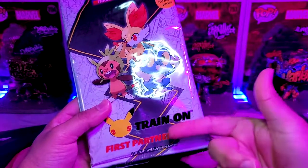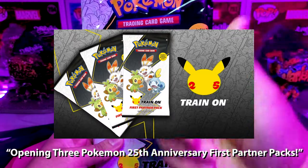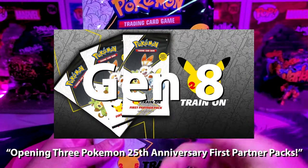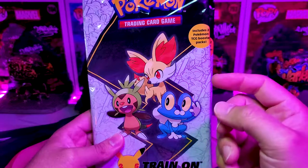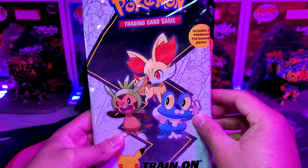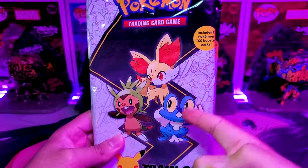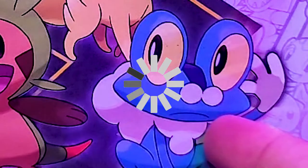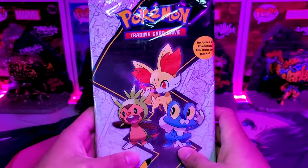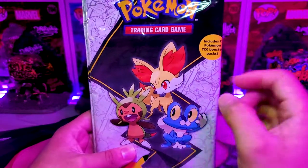...that First Partner Pack, like we did last time. They had the Gen 1 Pokemon on the front, but this time this is from X and Y, so Gen 5 I believe, with Fennekin.